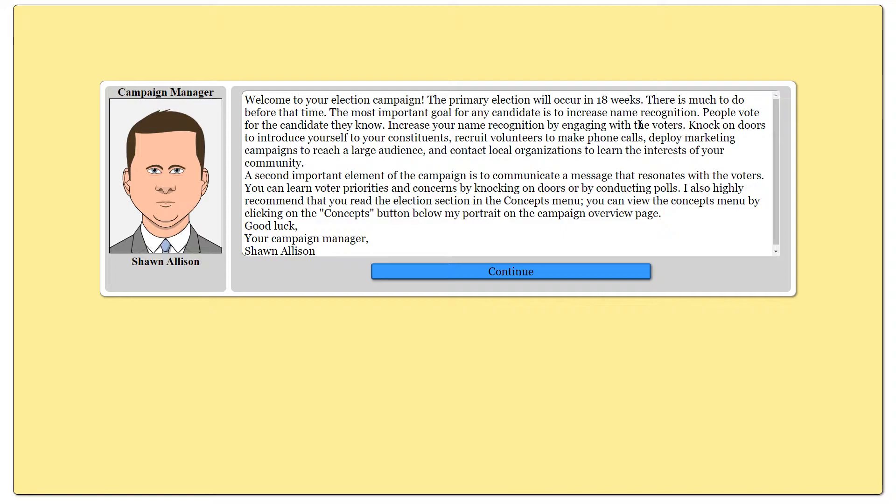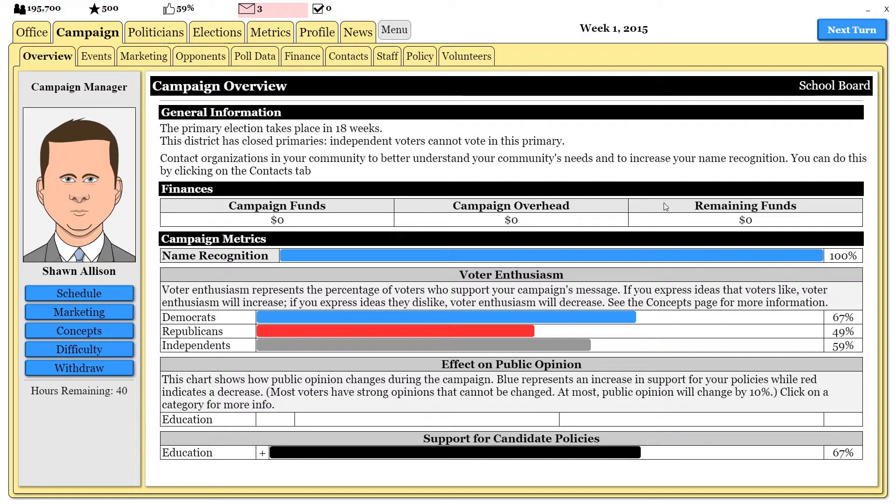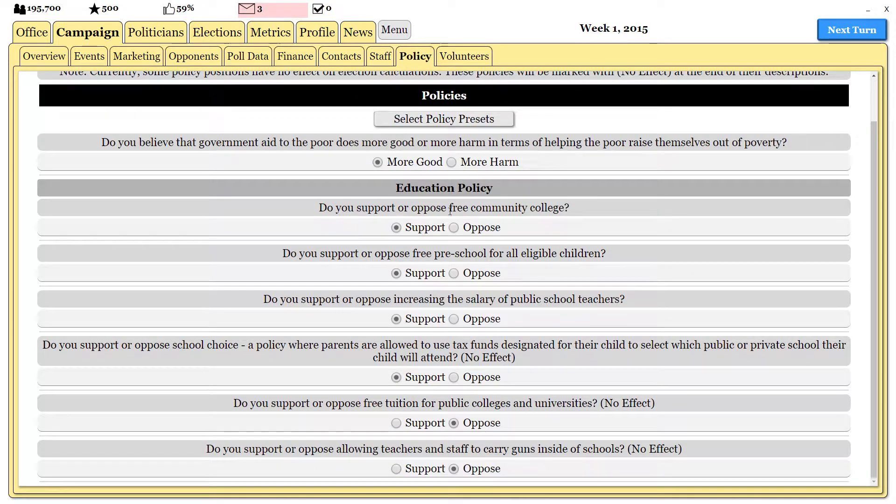We have a primary election and a general election. This is what an election screen looks like. Now that we're in a campaign, these tabs all mean a whole lot more than they used to — there's no longer a blank screen here, we actually see the campaign screen. Because we're running for school board, the only policy position that matters at all is education. So if we hop into the school policies here, this is the education policies.